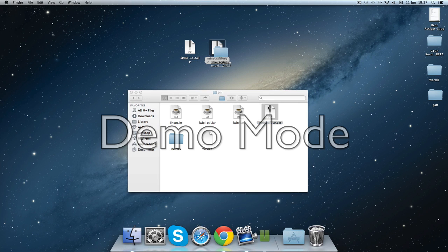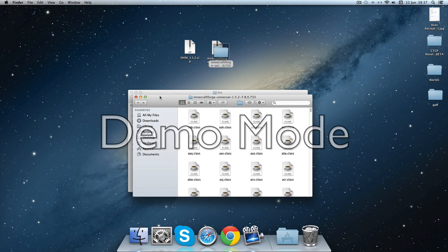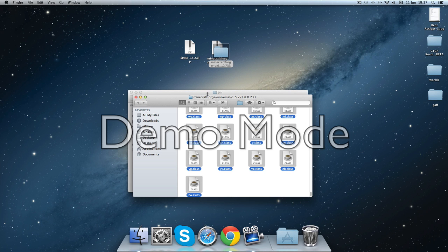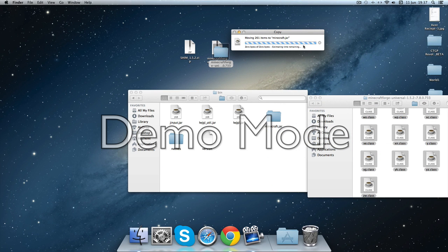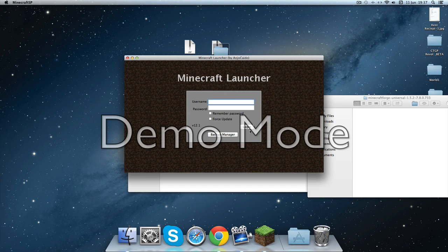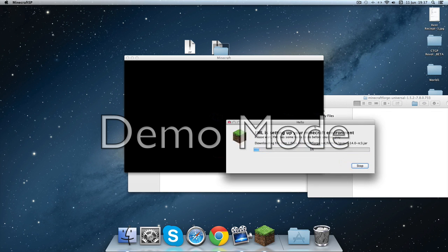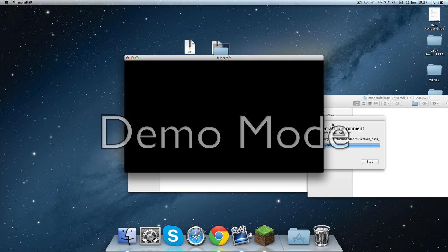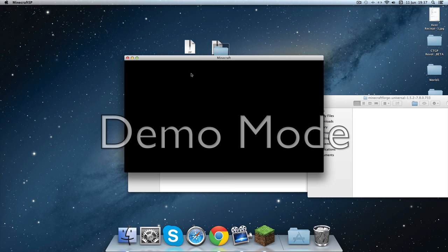You're gonna unarchive it, so you should see this folder. Then drag everything in the Minecraft Forge universal into minecraft.jar - apply to all and replace. Then go to your Minecraft and log in. You'll see the Minecraft Forge screen, which means you haven't done anything wrong.